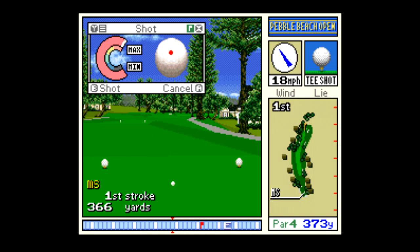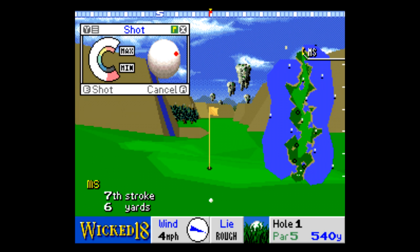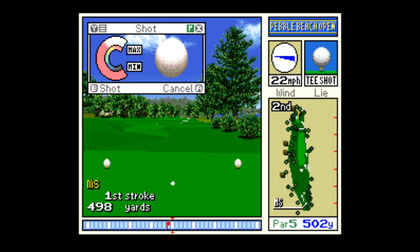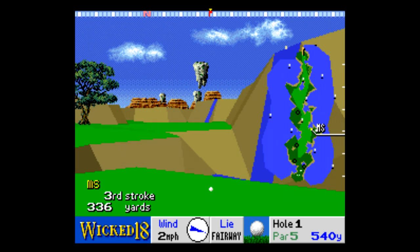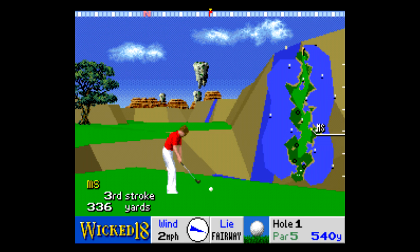Next we have three games in the True Golf series: Wicked 18, Pebble Beach Golf Links, and YLA Country Club. Remember the Augusta National games on Super Famicom? These are the same games, just with different courses — they couldn't get the rights to release the Augusta one in the US, so it stayed overseas. YLA is a course in Hawaii, Pebble Beach we saw already, and Wicked 18 is some whacked-out crazy impossible golf course. If I had to pick one, I'd say the best is Pebble Beach, just because the course lends itself well to the game — tough, but not too tough.